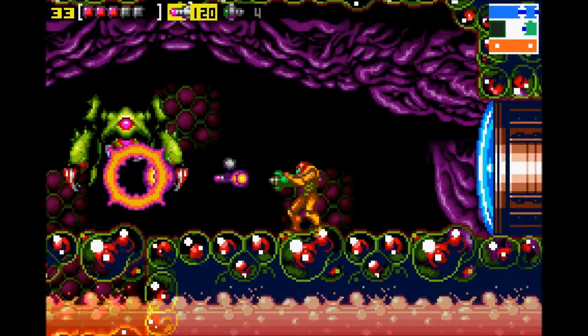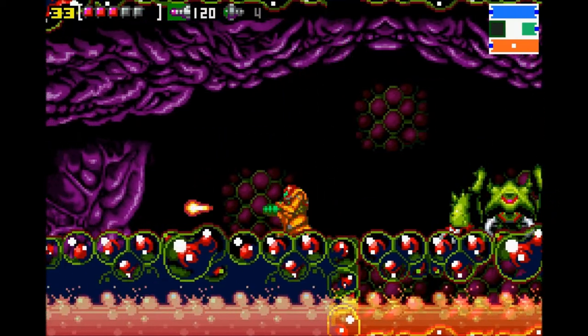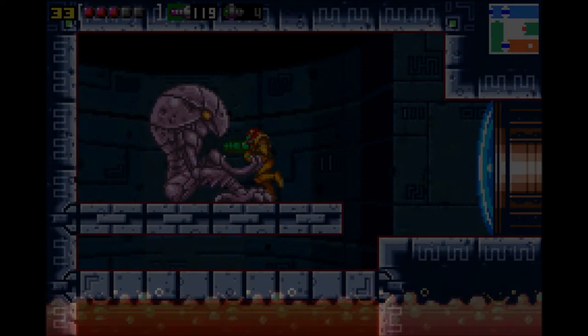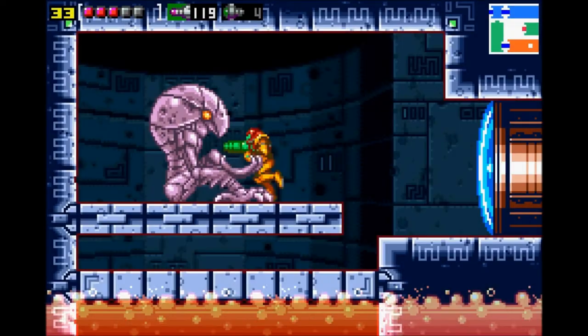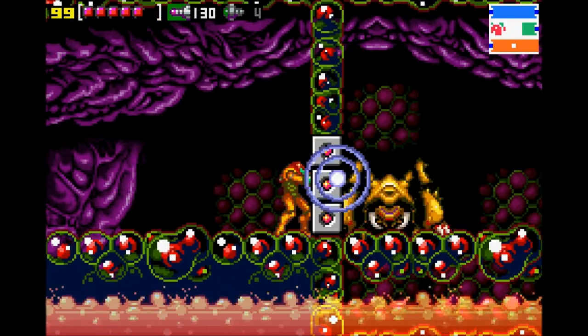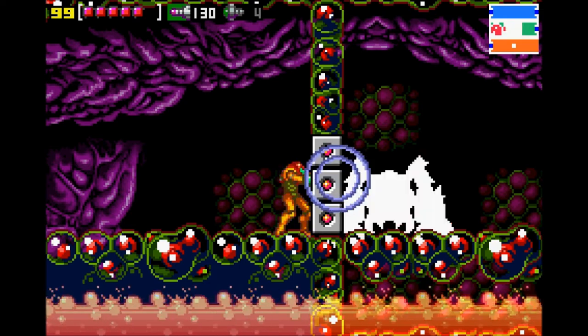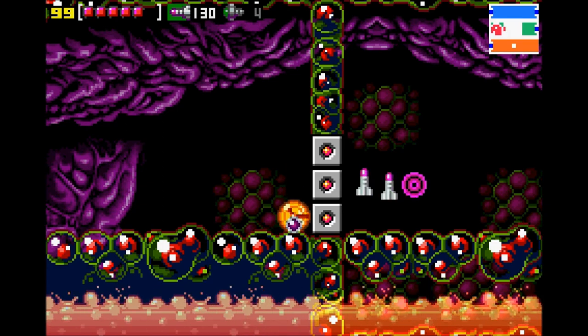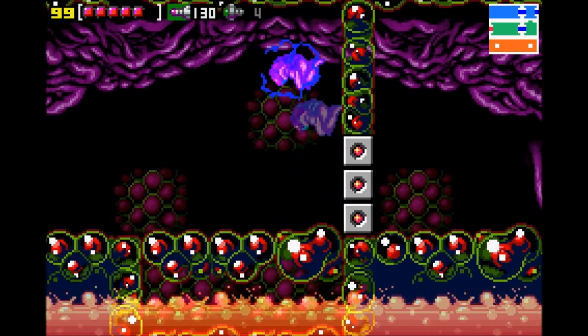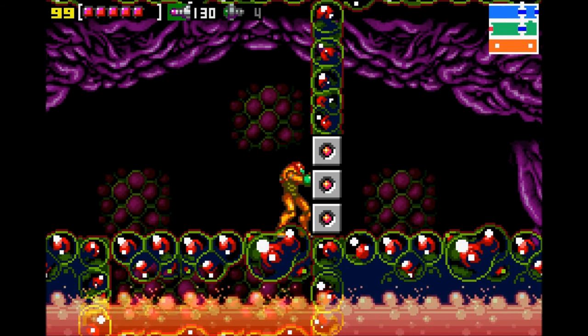We're going to get one more beam before the day is through — I'll stop here, it's a good stopping point — with the Wave Beam. So now our beams go through walls. I can kill enemies without them even trying to hurt me. Very nice beam. Still takes a lot, but still pretty cool. Alright, that's all for today. I am Draco Thuban, thank you for watching Let's Play Metroid Zero Mission. I'll see you next time. Bye.